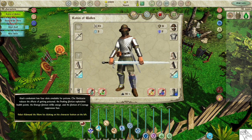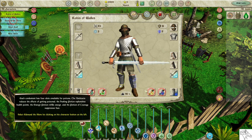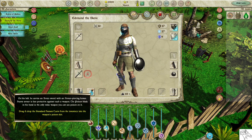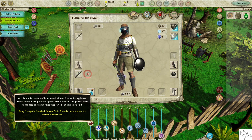Each combatant has four slots available for potions. The antitoxin reduces the effects of getting poisoned. The healing potion replenishes health points. The energy potion refills energy. The potion of courage suppresses fear. Select Edmund the slave by clicking on his character button. On his belt, he carries an army sword with an armor-piercing bonus — heavy armor is less protective against such a weapon.